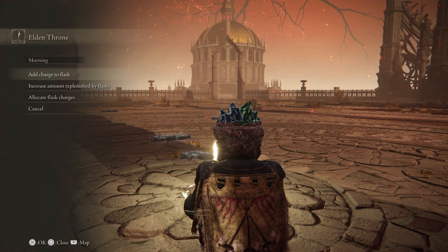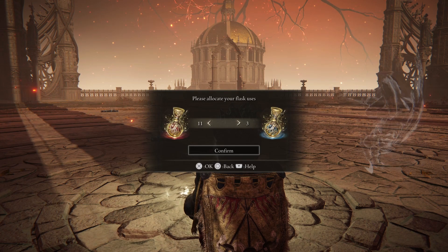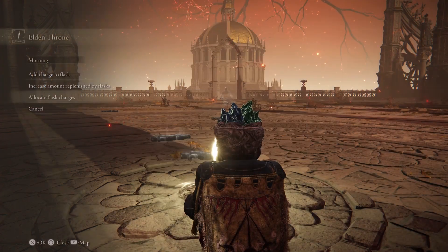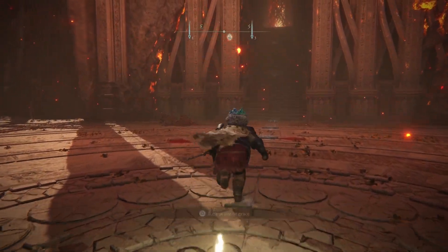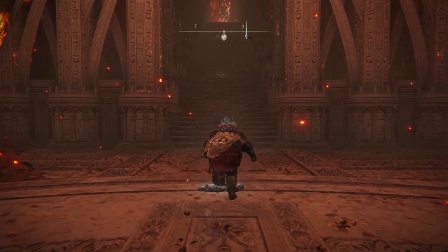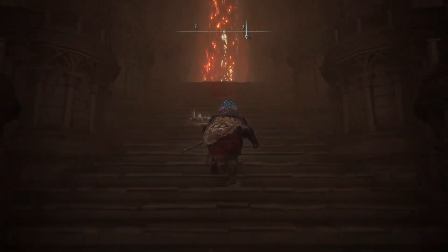Allocate your flasks to make sure you have enough FP. Actually, we can do something even better to save FP later. Let's go ahead and get into the final boss here — Radagon.